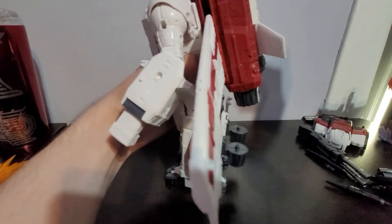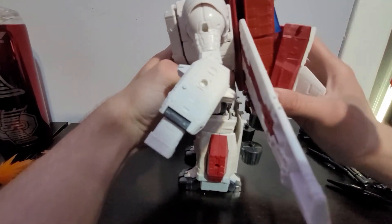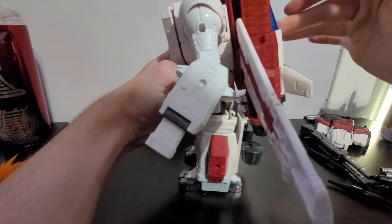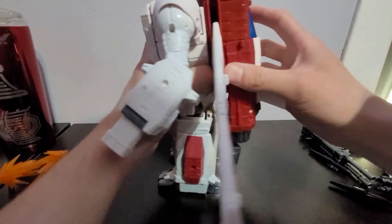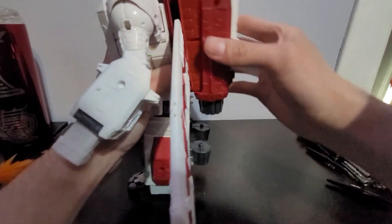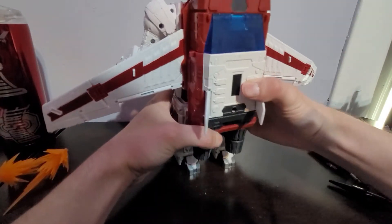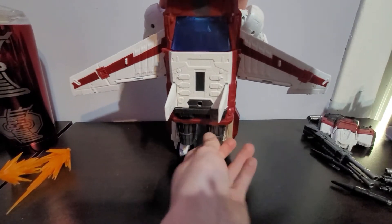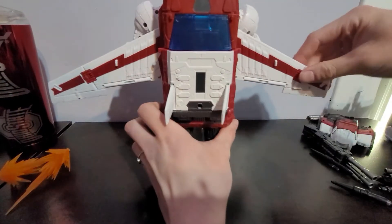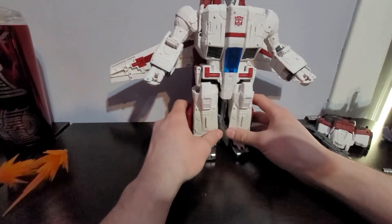These panels will peg into their holes, which allows you to collapse the legs. Okay, we would pull this up — nope. Okay, so it actually comes mistransformed out of the box. In robot mode it should be positioned like this.